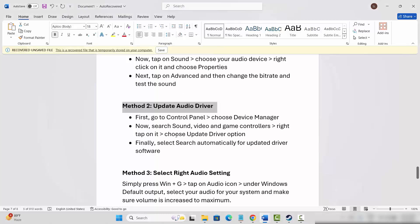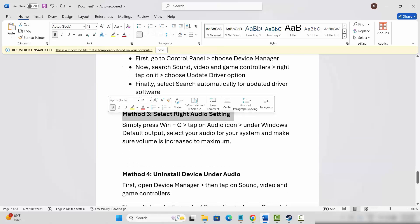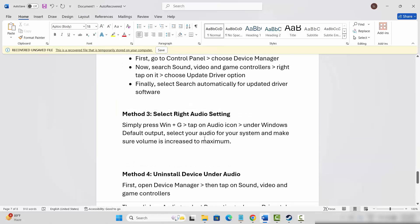If not, next is to select the correct audio settings. For that simply press Windows + G, then click on the Audio option, and you need to select Windows default output for your speakers and make sure your sound bar is set to 100%.